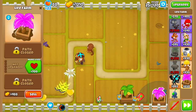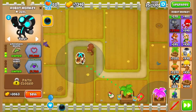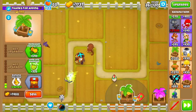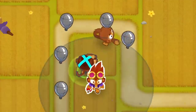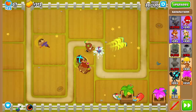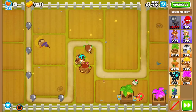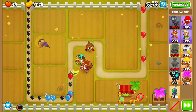I believe the Life Farm only gives lives, so I don't really want to spend too much money on upkeep. The one life per round upgrade is probably enough to keep us afloat for now. It looks like there's one weakness with our Robot Monkey — it can't hit lead. So let me just buy an MIB for it. I guess Marketplace will have to hold a little bit longer. Not to mention, we still need to give it camo detection — so there's a trade-off for it doing so much damage: no camo, no lead, need a lot of support.